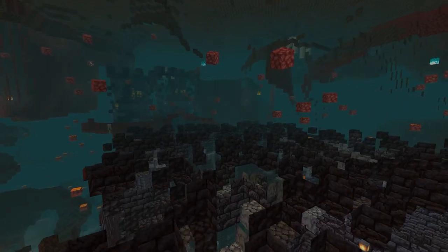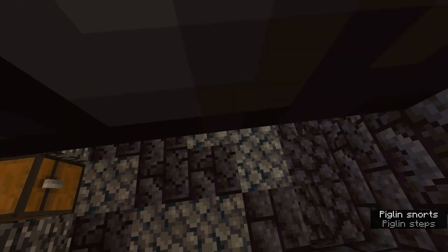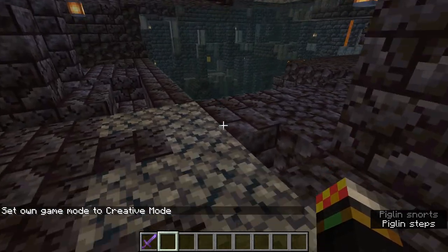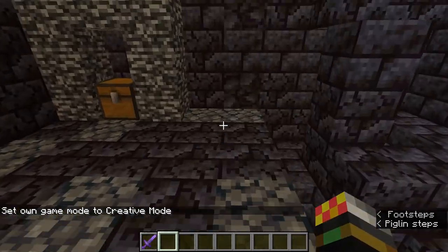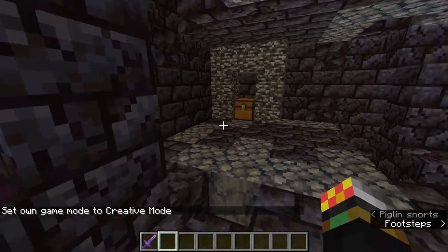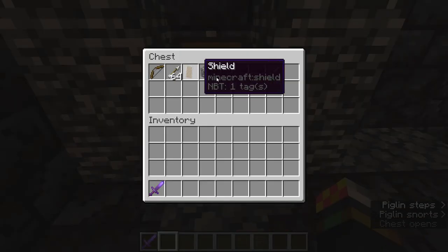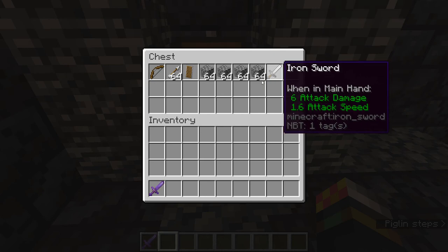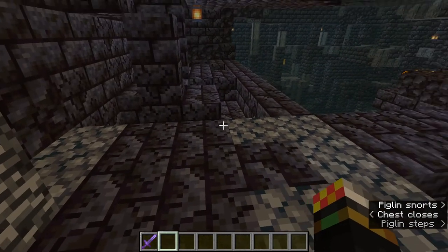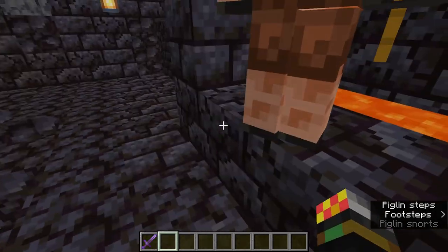This is actually probably the best type of bastion, so it has the most stuff. I've prepared a chest with the things you need for exploring a bastion - this is literally the bare minimum. What do you need? A bow, arrows, a shield, loads and loads of blocks, and a sword. Why no armor? Well, quite simply, you don't actually want to get hit by them.